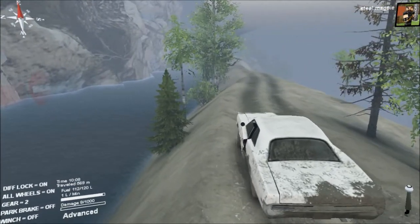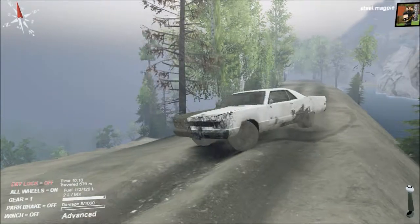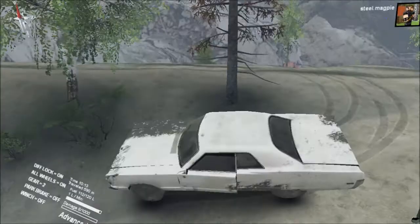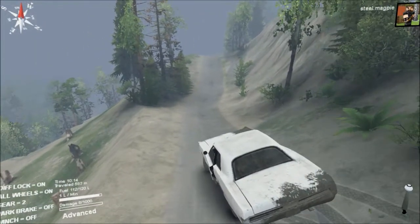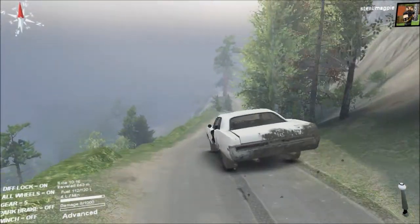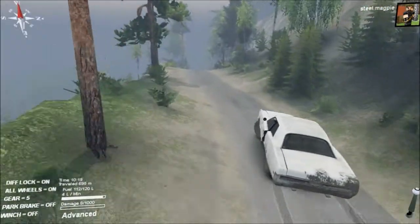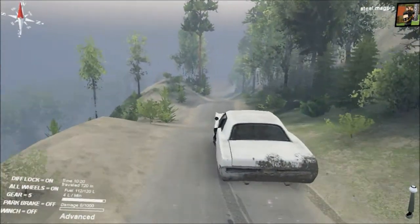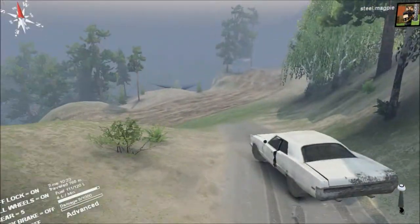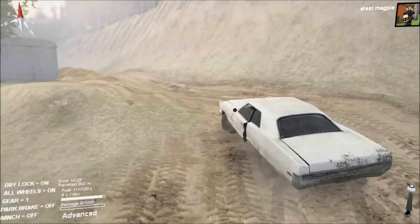Now this is where it's going to get tricky as well — what's its turning circle like? Oh, it's a very muddy car now. It turned alright — had to take the diff lock off to make sure, but it did turn okay. Let's take it on a bit of an adventure, see where it goes. I do like this map — I haven't explored it all yet, but I have found some interesting bits. And the reason I brought this car on here is because it's got some nice straights that are a bit wayward, a bit of tarmac.